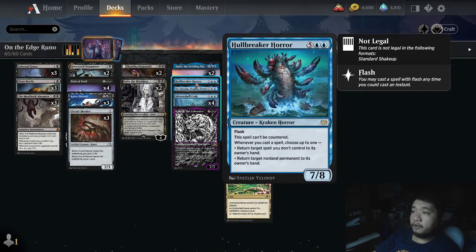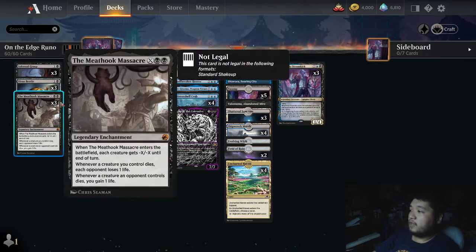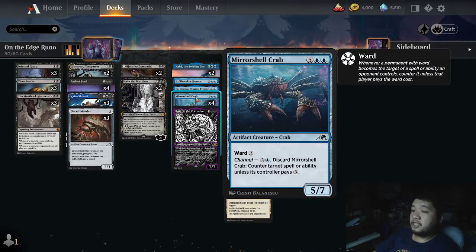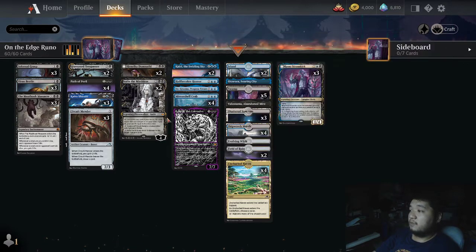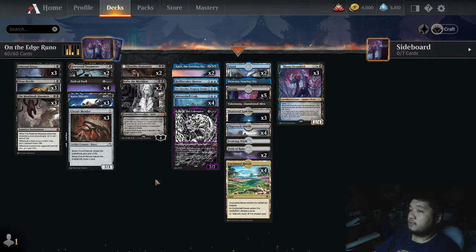We're not exactly taking advantage of the second half — we have one copy of Hullbreaker Horror at least. The idea is that we want to flip Runo and get tons of value. Our main value cards are pretty much Virus Beetle and Circuit Mender, though getting copies of Kairi is also pretty good. Mirror Shell Crab is very annoying and one of the easiest to put in the bin and get back. We don't run the full gamut of Hullbreaker Horrors because we don't have many instants and sorceries — only Infernal Grasp and Path of Peril.